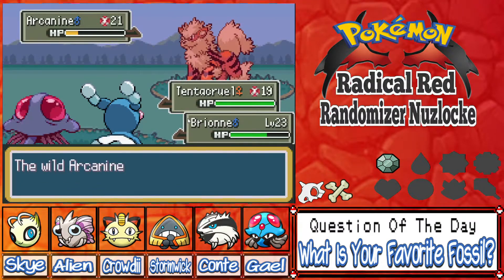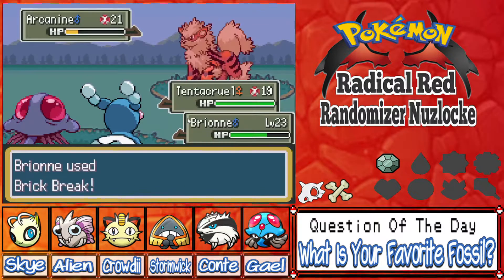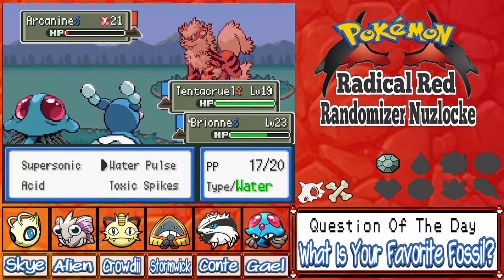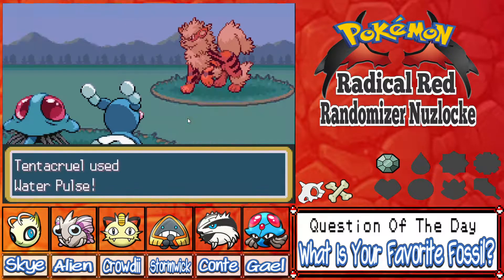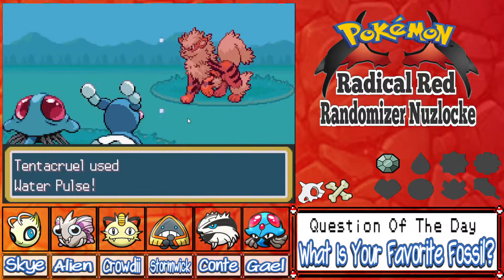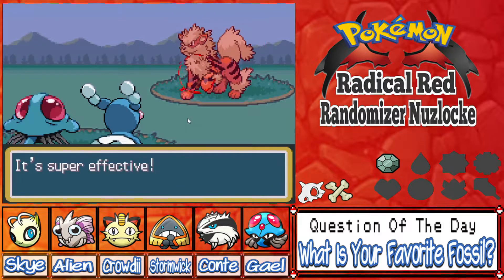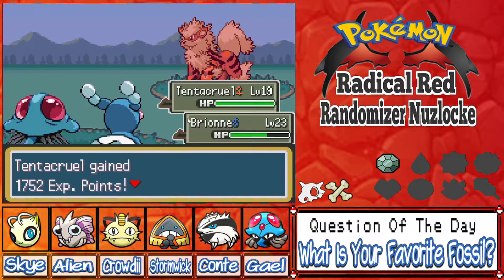As long as it uses a Water move we should be okay — oh my goodness! Well that's something, at least it didn't attack us. We're gonna de-Dynamax and go for a final Water Pulse. I don't know if the catch rate is 100% so we might not catch this. We do gain some good XP though — holy crap, that was really good XP. Two levels!